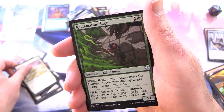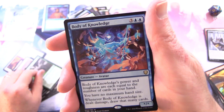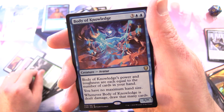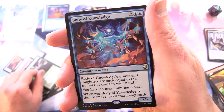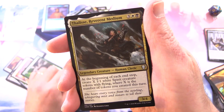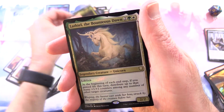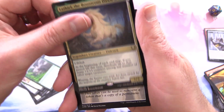Vow of Duty, Reclamation Sage, and Body of Knowledge — rare creature avatar, star/star for 5. Its power and toughness are each equal to the number of cards in your hand, you have no maximum hand size, and whenever Body of Knowledge is dealt damage, draw that many cards. Also Felisa, Honored Revenant Medium, along with Jared Carthalion, True Heir — foil. And Lathiel, the Bounteous Dawn — a unicorn. And a Copy Token.